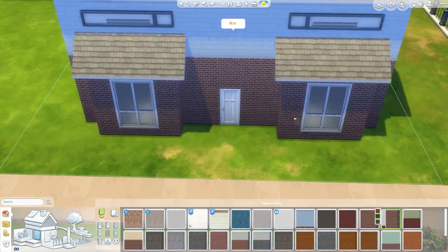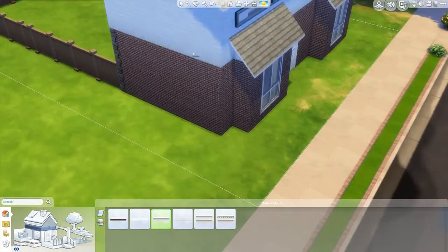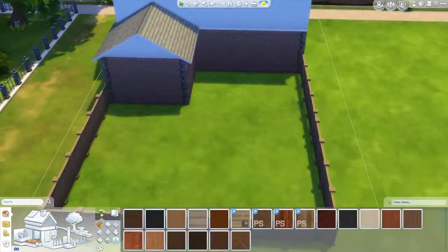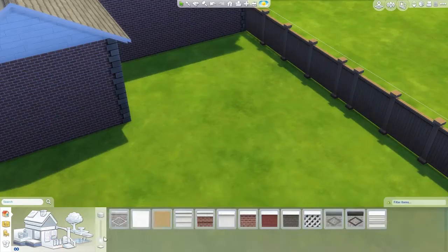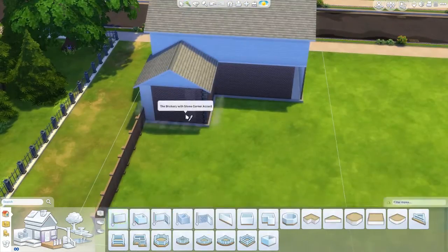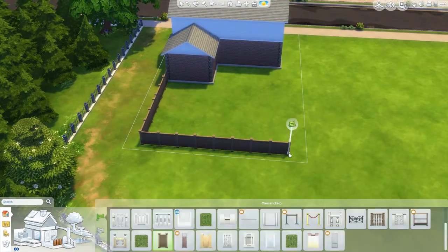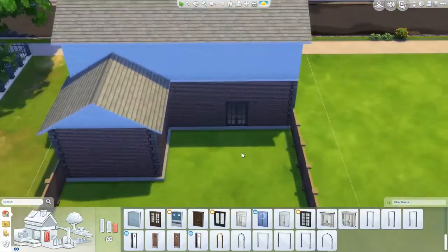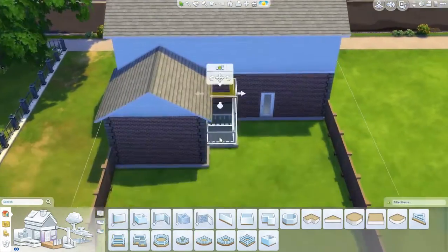Sorry that it started out dark in the beginning of this video. I finally turned the light on when I got to this point — I was like, maybe they want to see what I'm actually doing. So here I'm kind of just trying to use the different textures on the outside of the house to try to make it look good. Those wooden panels are actually out of the spa pack, which I thought was interesting. I think they make the house look very interesting.